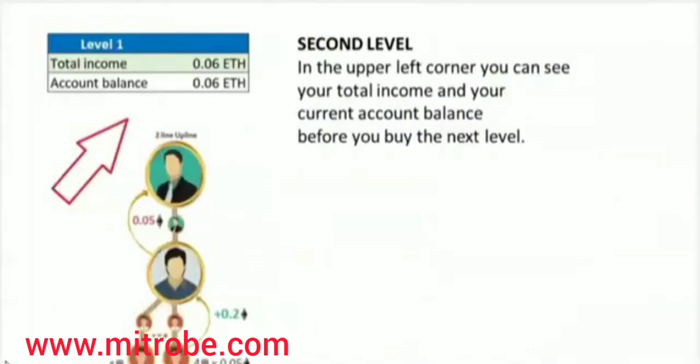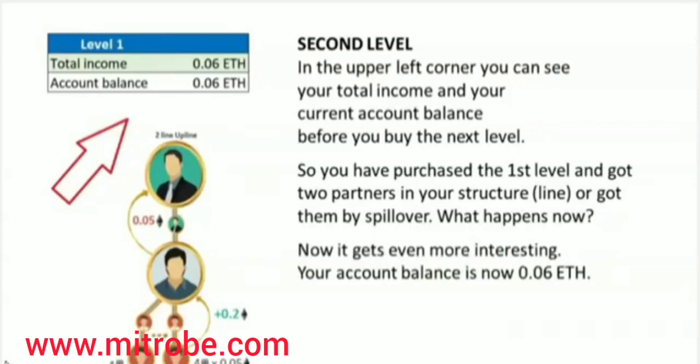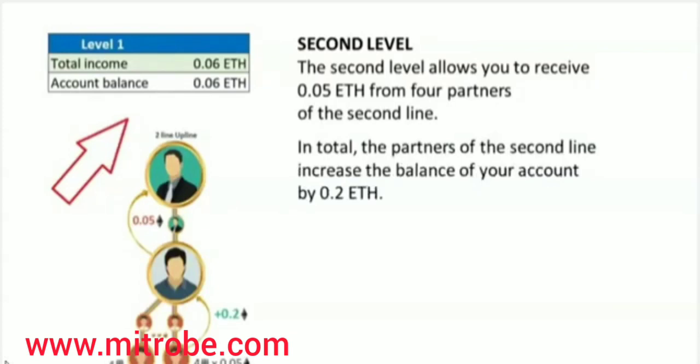Let's take a look at the second level. In the upper left corner, you can see your total income and your current account balance before you buy the next level. You have purchased the first level and got two partners in your structure or got them by Spillover. Your account balance is now 0.06 Ethereum — that's enough to purchase the second level for 0.05 Ethereum. You can do this easily in your back office. The second level allows you to receive 0.05 Ethereum from four partners of the second line, increasing the balance of your account by 0.2 Ethereum in total.